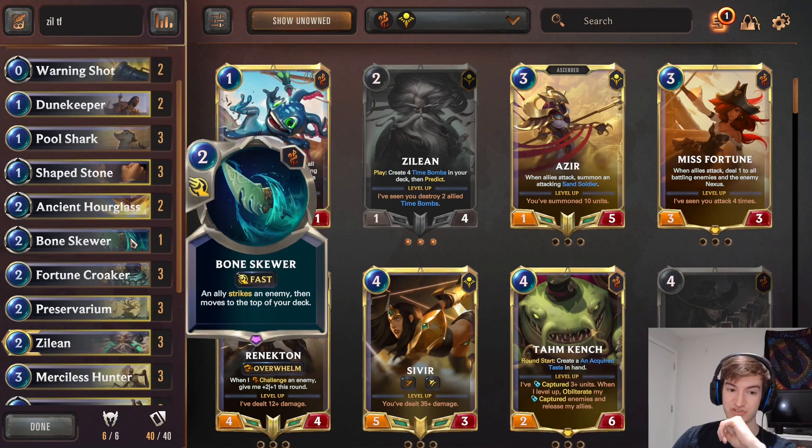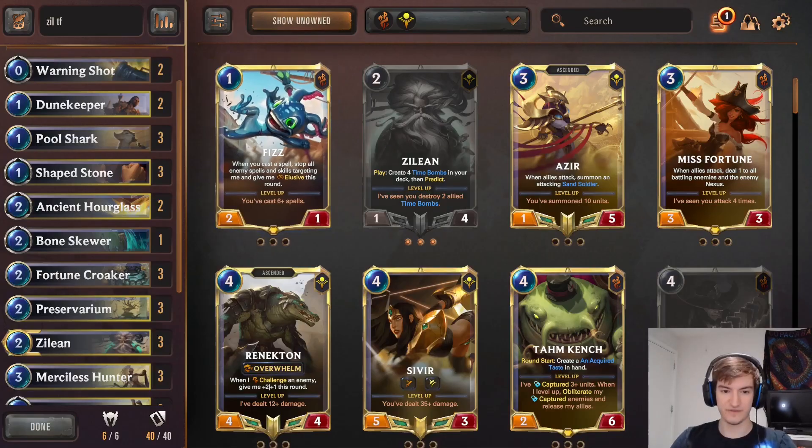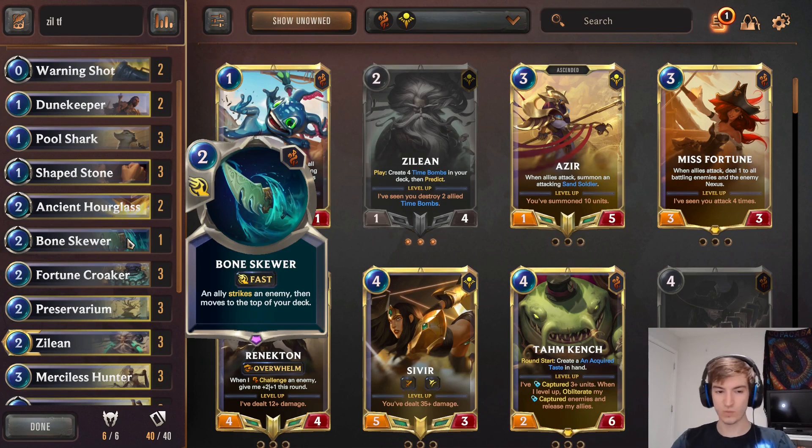We got one-of Bone Skewer - interesting new card. An ally strikes an enemy and then moves to the top of your deck. I really like this card, not as a main staple, but as a one-off because it can give you some interesting outplays, and it can throw a unit to the top of your deck that you know you're going to draw because we have a lot of draws in this deck.